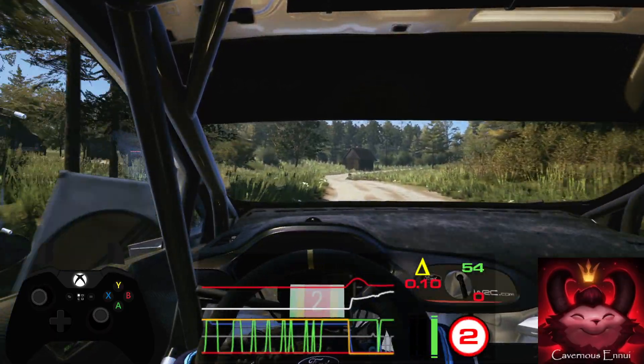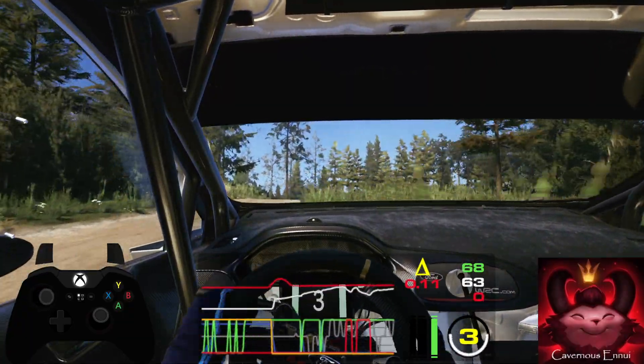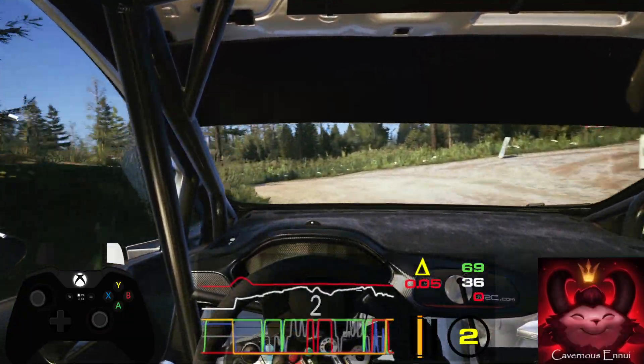Slowing. 6 left and 2 right. 30, crest, enter. Square left, tightens. Enter right over crest.